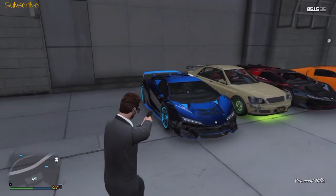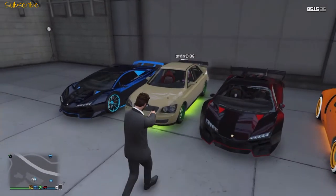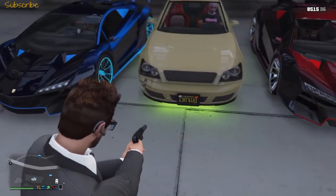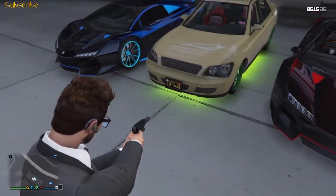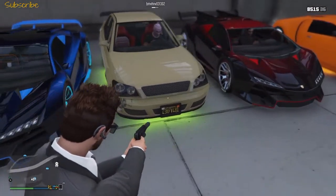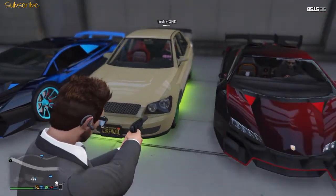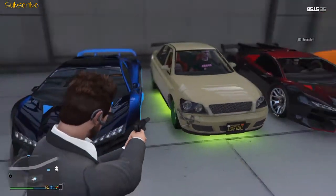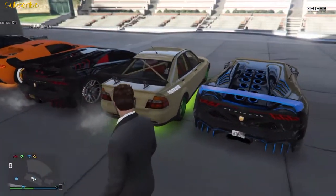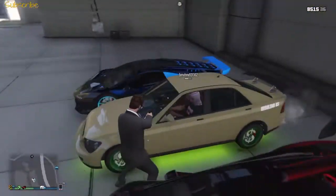The second car is a gold Sultan — not really gold, but it's an attempt. It has green lights, which I'm not 100% on, and green dollar rims, which I'm also not fully sold on. It also has a spoiler. This spoiler is really popular but it's not my personal favorite. Still, a nice attempt from BMVHNV.